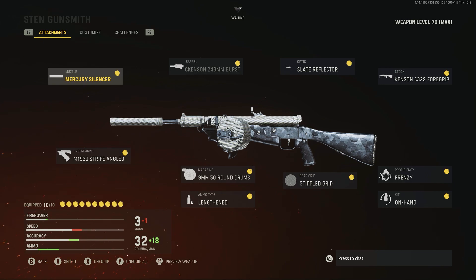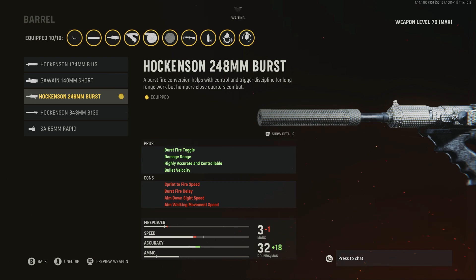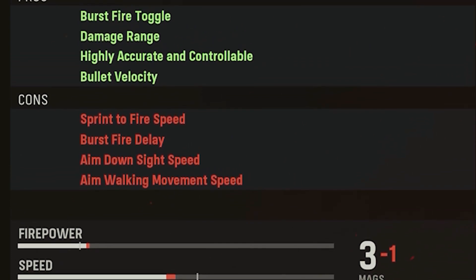First things first, we have the Sten. Now before you leave — you might be thinking this guy is cracked out of his mind and hasn't got a clue what he's talking about — but trust me, there's one little attachment in here which makes all the difference. You see right here: the Hawkinson 248mm burst barrel. With every burst rifle, there is potential to one-burst people if you hit them high enough in the right area.